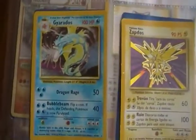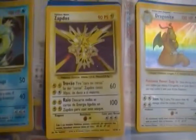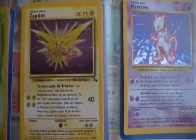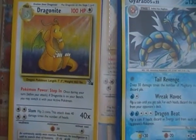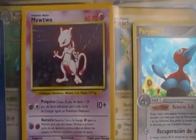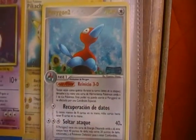On the other side we have a Gyarados Holo from Base Set, a Venusaur Holo from Base Set, a Zapdos Holo from Base Set, a Zapdos Holo from Fossil, a Dragonite Holo from Fossil, a Mewtwo Holo from Base Set, another Gyarados Holo, and a Porygon 2 Holo from Hidden Forces.